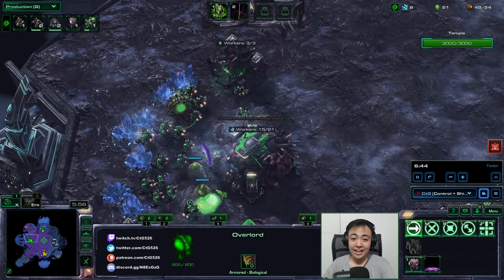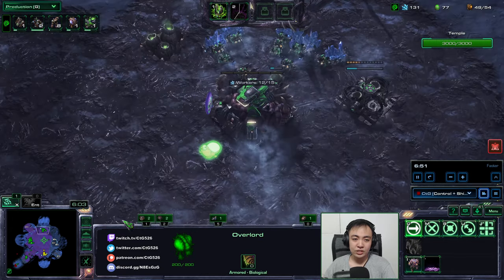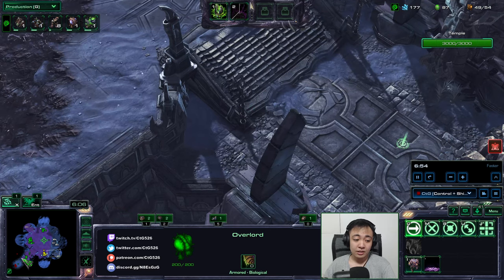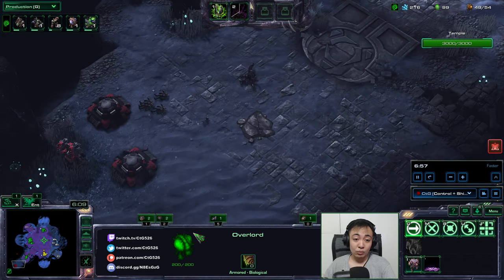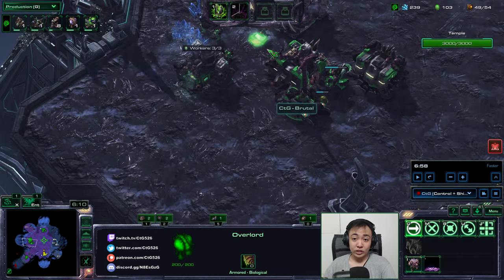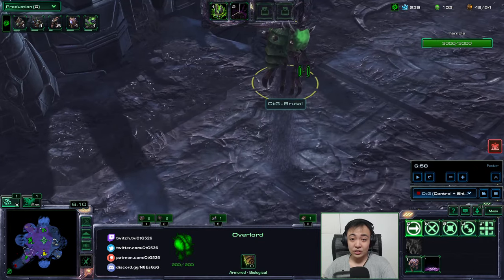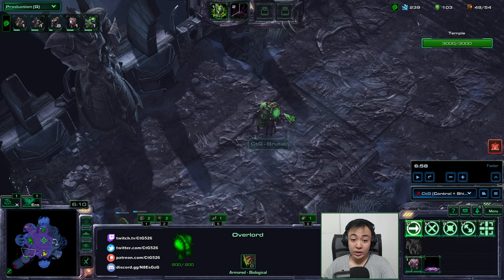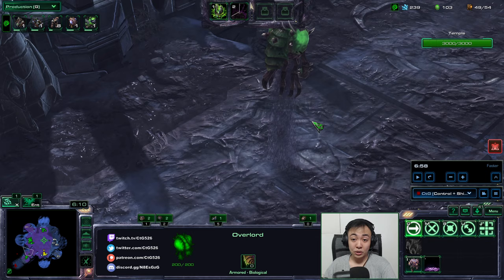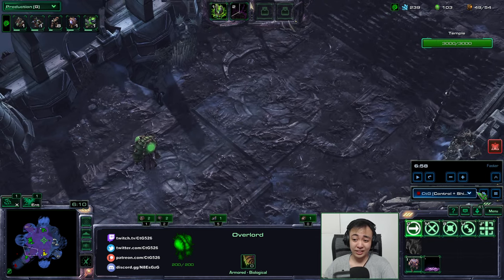I started another gas — pretty important. I'm sending my overlords to the areas where I need creep. Manually spreading creep with your overlords is pretty important. The first overlord that spawned, I sent right here. You can see it's still here — that overlord spread creep just in time for me to build the first bunker over here. Without this overlord, I wouldn't have the bunker in place. So that's another subtle thing I did.